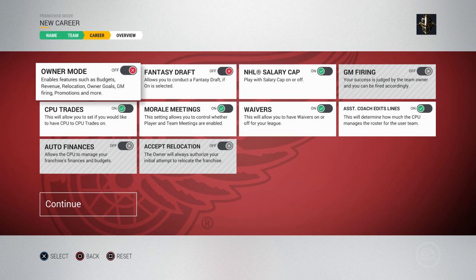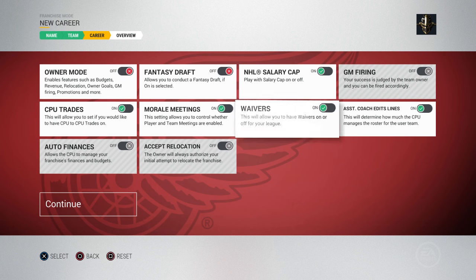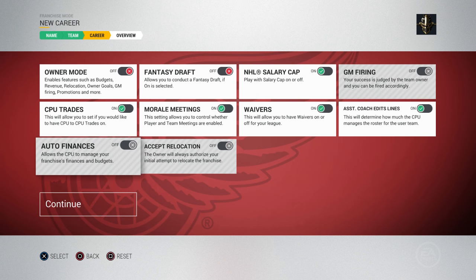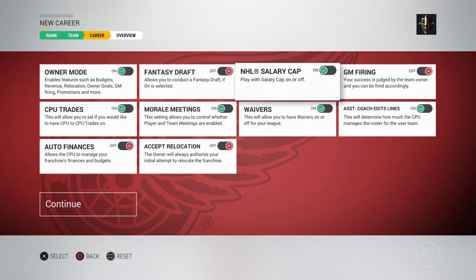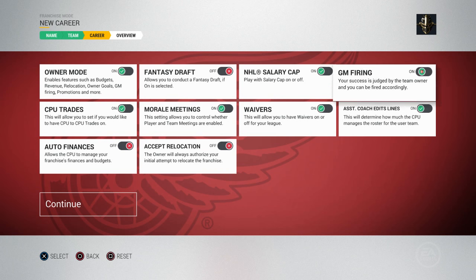You can just turn those off if you want to. If you do, it turns off GM firing, it turns off your relocation, and it turns off auto finances. Next up you've got your fantasy draft, NHL salary cap as before, and GM firing — if you want it on or off you can turn it off. If you don't want to get fired, you can turn it off or on.